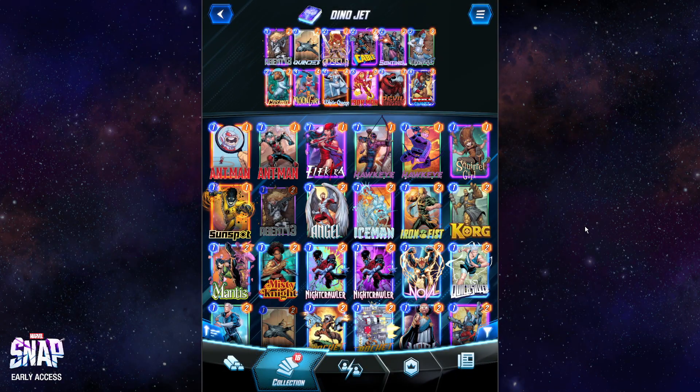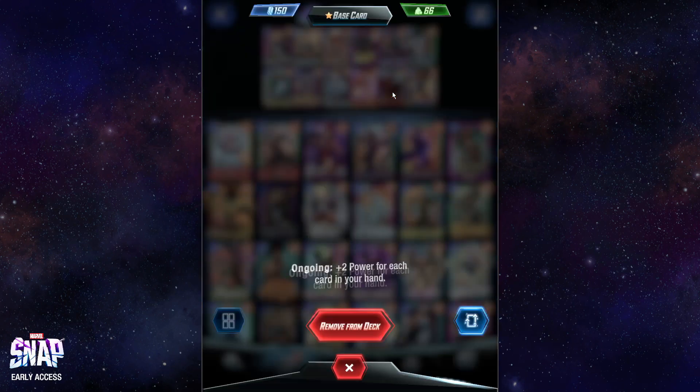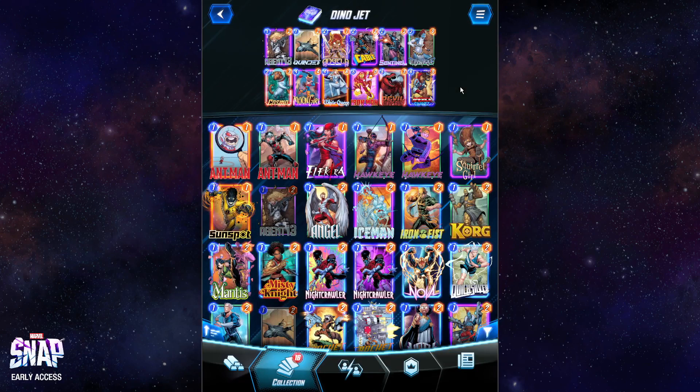The base of the deck is your basic Devil Dinosaur Moon Girl deck. We still have the classic Turn 4 Moon Girl, Turn 5 Devil Dino, Turn 6 Devil Dino. Some games we're just going to play that because it's a really, really strong play. It is a little predictable and disruptable if your opponent knows how to play. If they see a Moon Girl followed into Devil Dino, your opponent's going to assume you have another Devil Dino and play around that — either by retreating, which is good for you because you get cubes, or setting up a Shang-Chi or Enchantress kind of play.